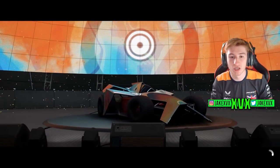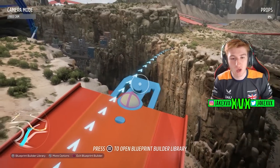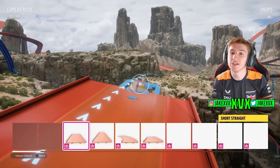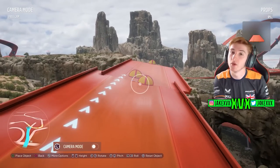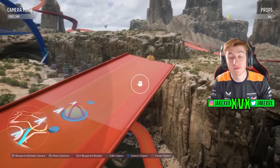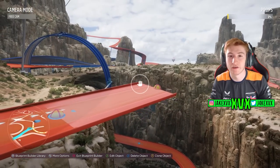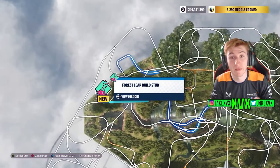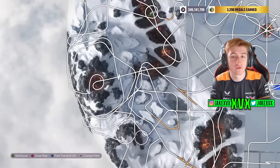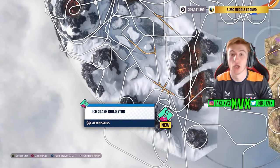If you try and build a Hot Wheels track on any of the other races you're already on a track and you can't really build on a track. You need an empty track in front of you where you can connect to and start your own Hot Wheels track, and thankfully Playground Games have added these Event Lab markers around the Hot Wheels map where you can go to and it will give you a fresh piece of track in front of you to start your map from.